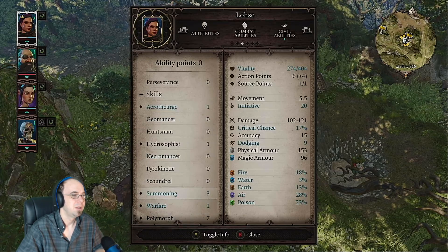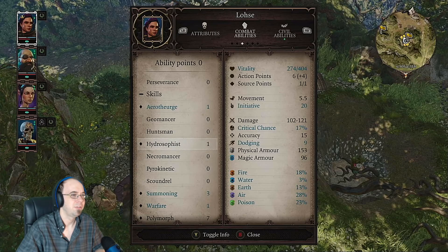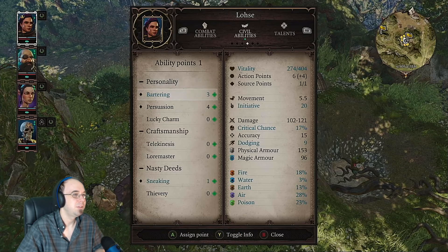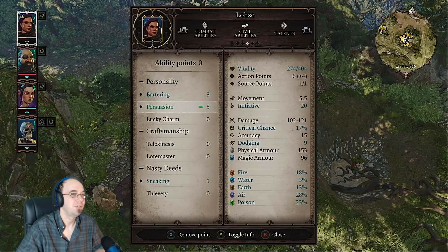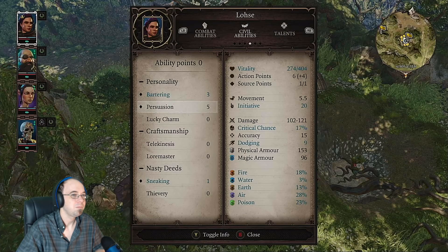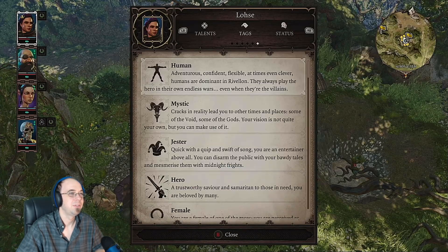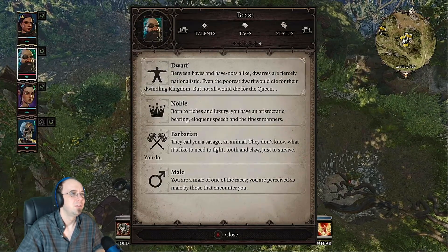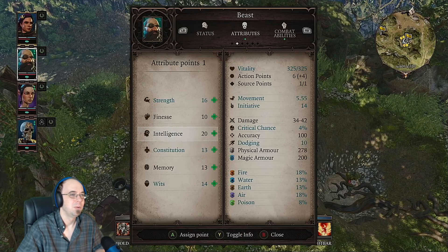I already used my ability point on Hydrosophist — that's for healing because we need more healing. For ability points I'm going to put this into persuasion; she's very persuasive. And we don't have any talent points. Next up is the dwarf Beast.